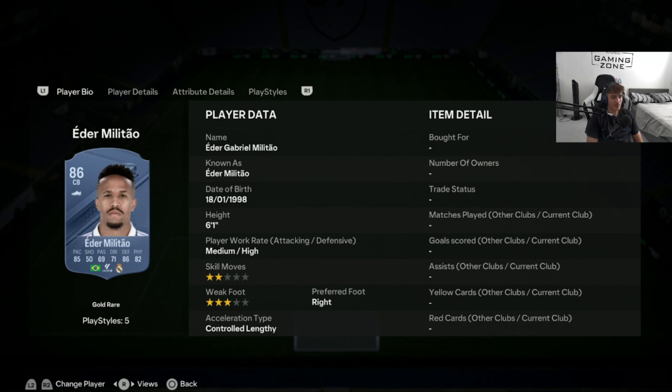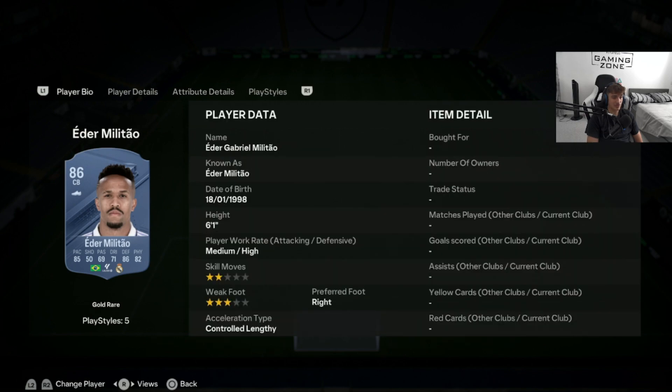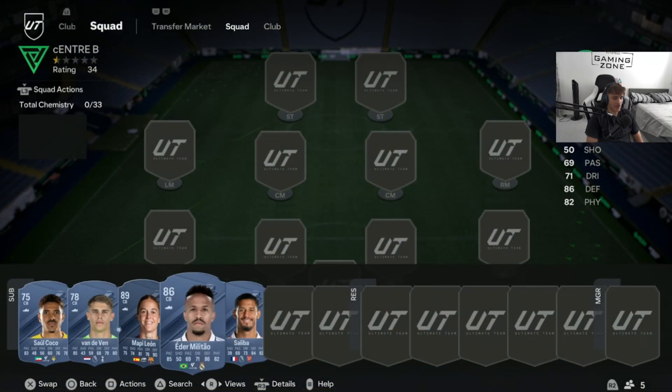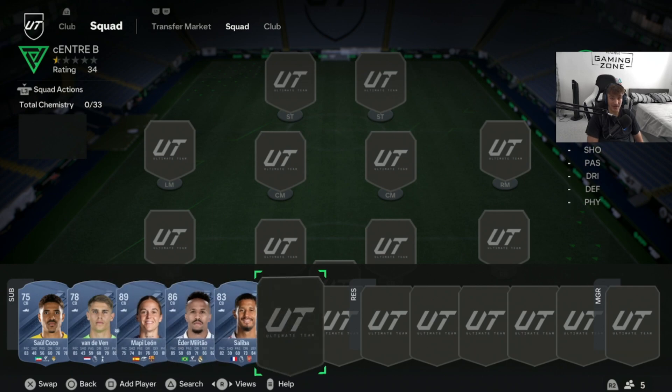Finally, we have Eda Militao. With 85 pace, he's one of the quickest centre-backs in the game — sprint speed and acceleration are out of this world. However, his price is very expensive at 150,000 coins, so you're paying for what you get. He's been a go-to in recent FIFAs and I'm sure he'll continue to be awesome. Controlled lengthy playstyle, insane defending and physical stats, very good jumping stats. Perfect links with Brazilian and Real Madrid players.